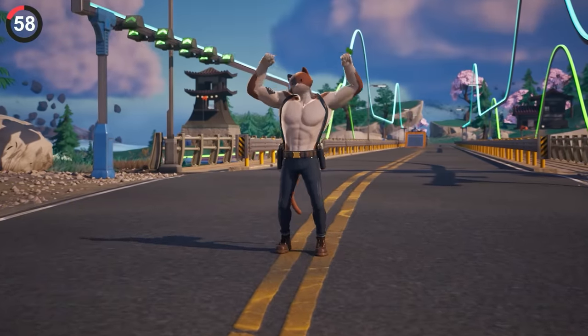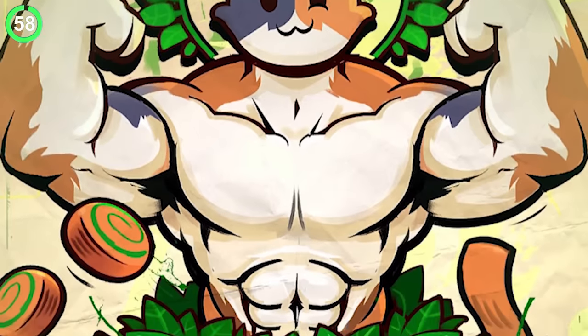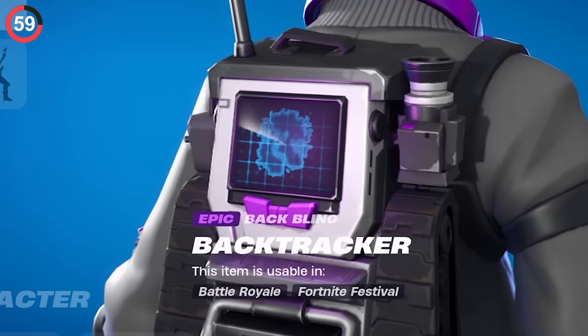One thing I don't want to see is Meowscles' butt naked. A poster of Mega City showed him flexing behind a bush with nothing on — even his suspenders are gone. The Backtracker back bling doesn't give you a storm advantage, but you have to appreciate the effort of updating it to the new map every chapter.